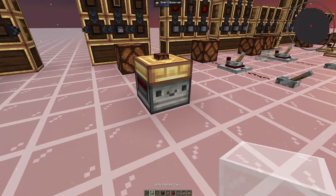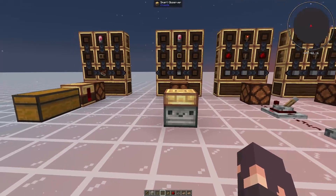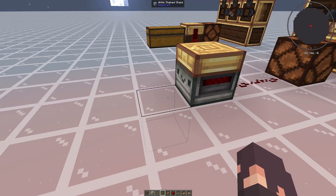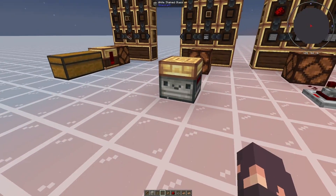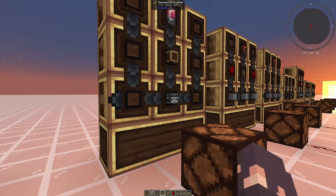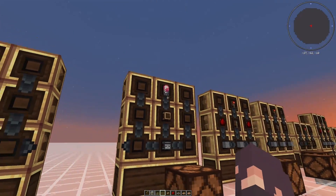If you place something not matching the filter in front of it, it will not power. This is used in my Create Mod series to make a dirt farm — it checks to see if there is coarse dirt in front of it, which powers something and turns it into normal dirt, which then depowers it. The crafting recipe is pretty simple: just an observer, a brass casing, an electron tube, in a three-tall line.